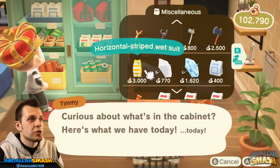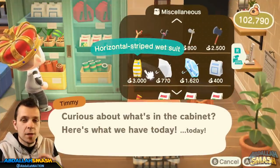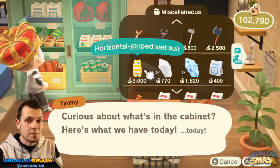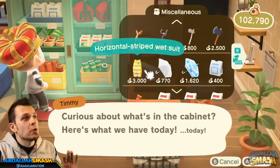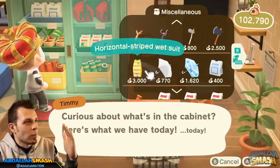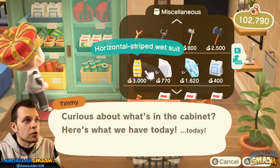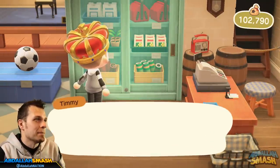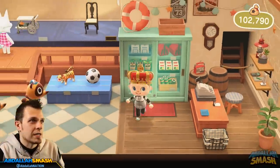The next thing you want to do is head over to Timmy and Tommy's. The prerequisite for Gullivar to join your island as an NPC is going to be whether or not you purchased a horizontal wetsuit or any one of the wetsuits in the game. You'll see it's available for only 3,000 bells. Purchase it and then you're ready to go.